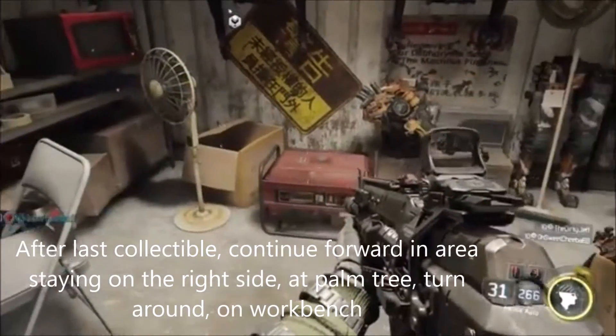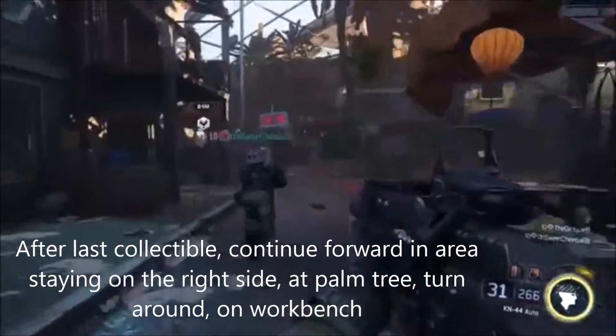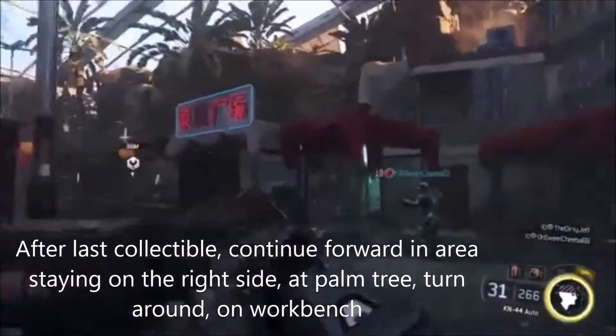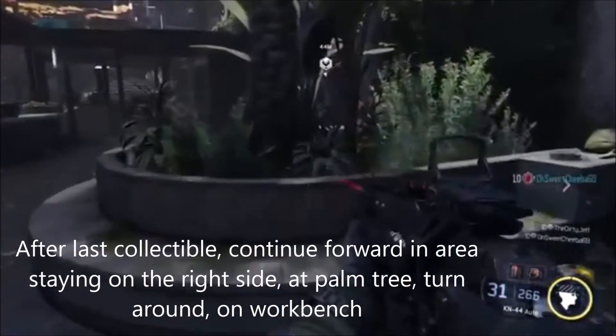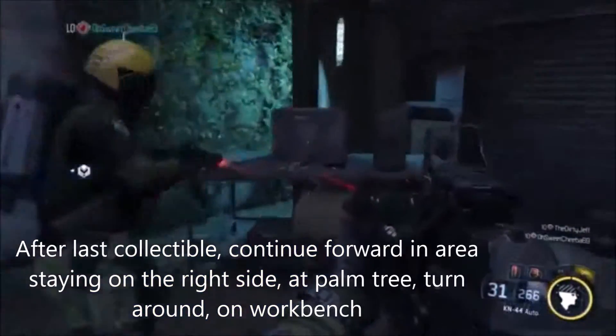So after the first collectible, which was right here, you're going to turn around, run this way, make sure to kill all the enemies. You'll see this graffiti sign up there, and to the right of it you'll head and you'll see this big palm tree in front of you. Turn around, and it's right here on this workbench.